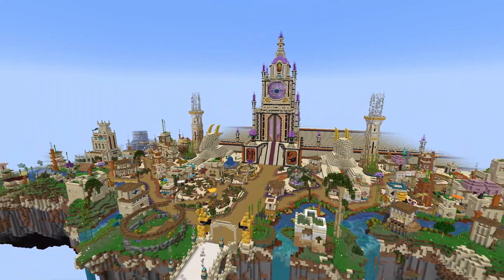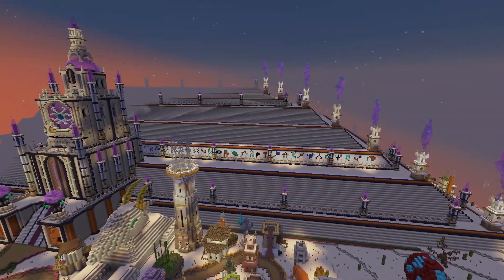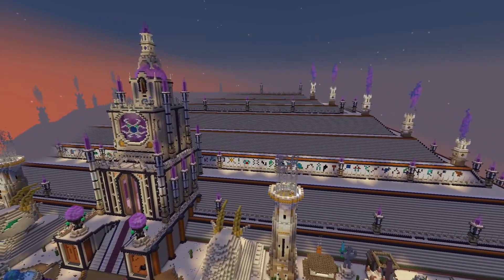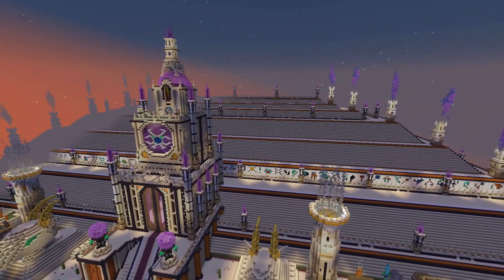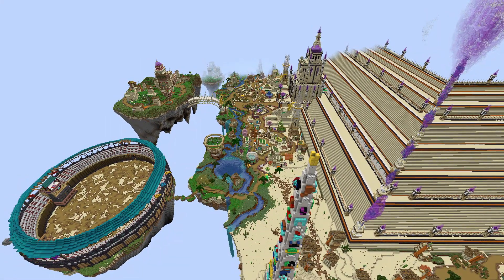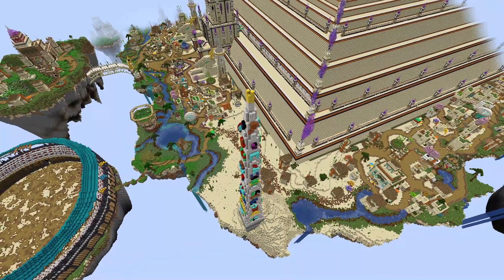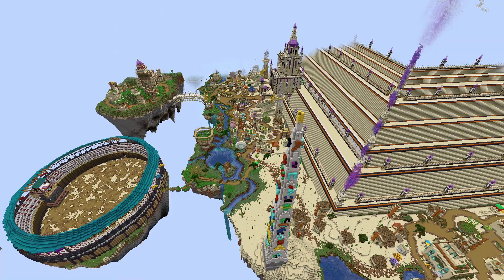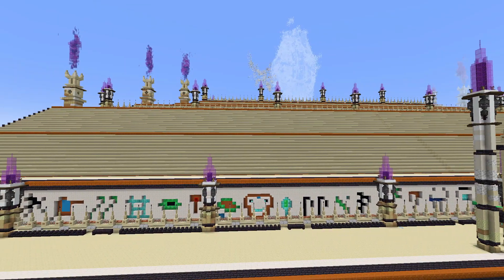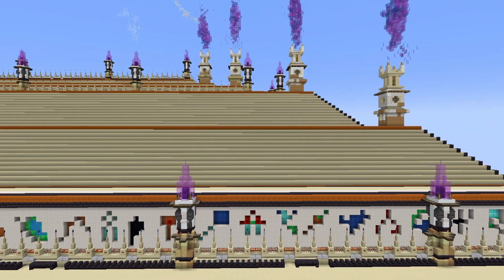It really hit on that Minecraft nostalgia for me. The very first thing I ever tried to build was a pyramid. It was so long ago — all the sides were uneven, it didn't match up, I didn't even finish it. I went on to build a road to the end of the world, not knowing it wasn't actually that far at the time. The idea behind Paragon City is that it's been standing for a very, very long time — different cultures over time fixing the pyramid up to keep it powered.